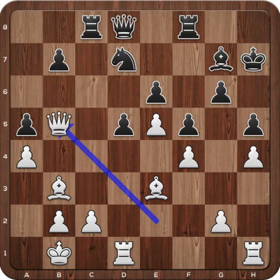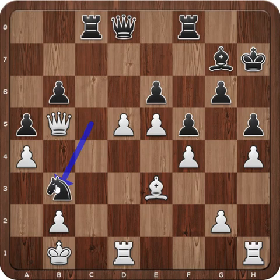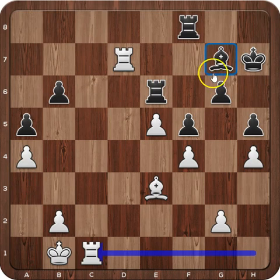Also, this move allows White to play c4, trying to activate his light-square bishop. If the bishop takes the knight, White opens the position and he's ready for this, while Black will have to defend. Let's see that possible line: bishop takes, queen takes on b5, b6, the pawn was under attack, c4, knight to c5, attacking the bishop. c takes on b5, c takes on d5, knight takes on b3, d takes on e6, queen to e7, queen takes on b3, rook to c6, attacking the pawn one more time, rook to d7, attacking the queen, queen takes on e6, queen takes, rook takes and rook to c1. As we can see, Black's bishop is out of the game and White's rooks are infiltrating on the 7th rank.